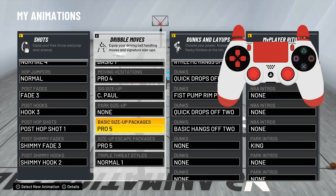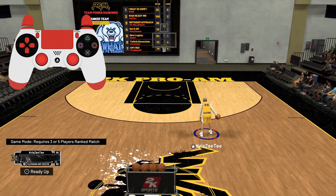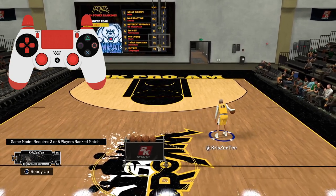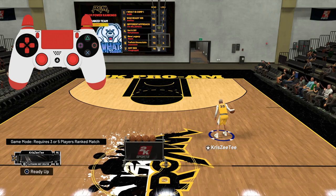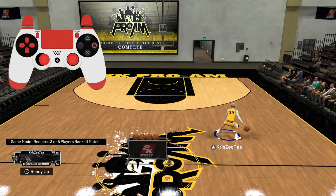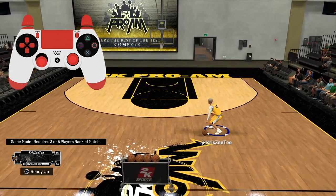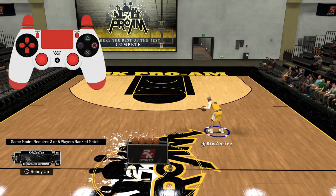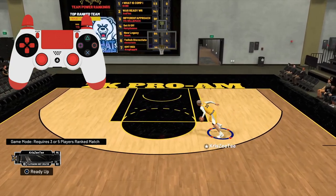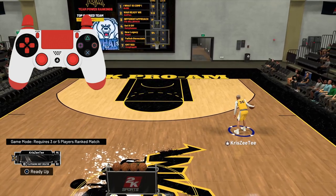Without further ado let's get into the tutorial. You guys can see the controller on the top left — I'm going to tell you guys how to do the move, then recreate it so you can see how I do it. So let's get into the first move: the crossover. This is the easiest thing to do in the game — you just hold R2 and then do a crossover. This is the momentum cross, one of the easiest things to do in this game.